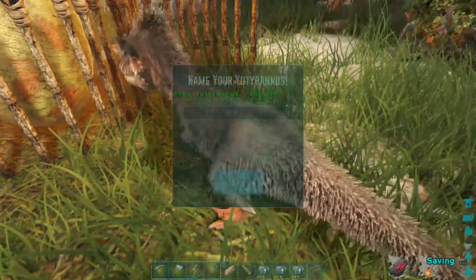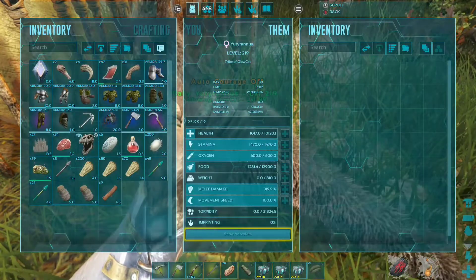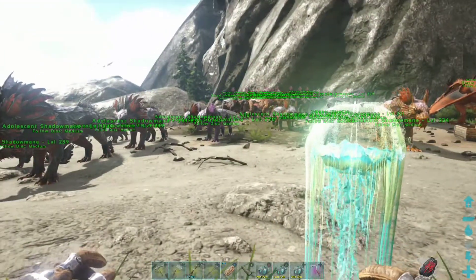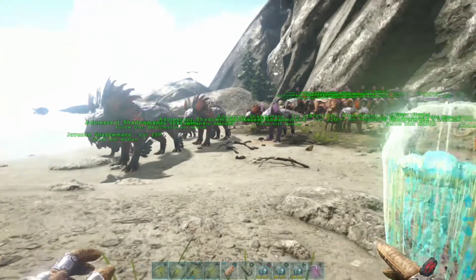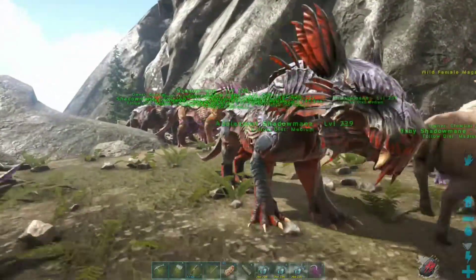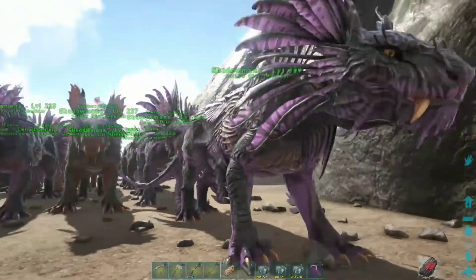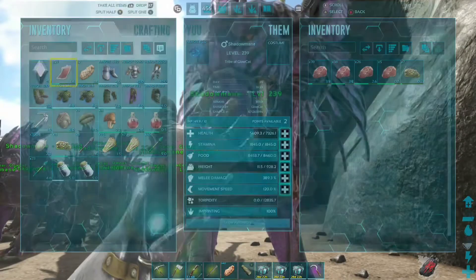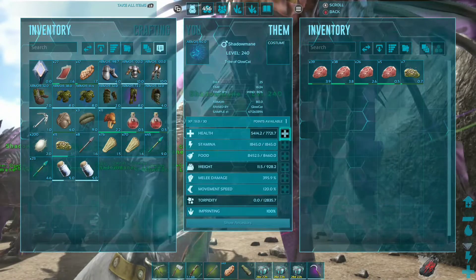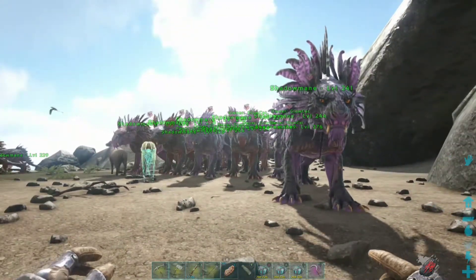Let's see what this thing is working with in stats — and we got all the stats, nice. I wanted to give a small update on the Shadow Mane breeding. After taming those Shadow Manes a couple episodes back, I have been nonstop breeding these things in the background. All the ones over here are still growing, but the ones back here are all fully grown and ready to get levels. I am really excited to start taking these out on boss runs. There is so much to do here on Fjordr — all the world bosses and all the guardians from the original Ark. Oh yeah, we're in for quite a time.